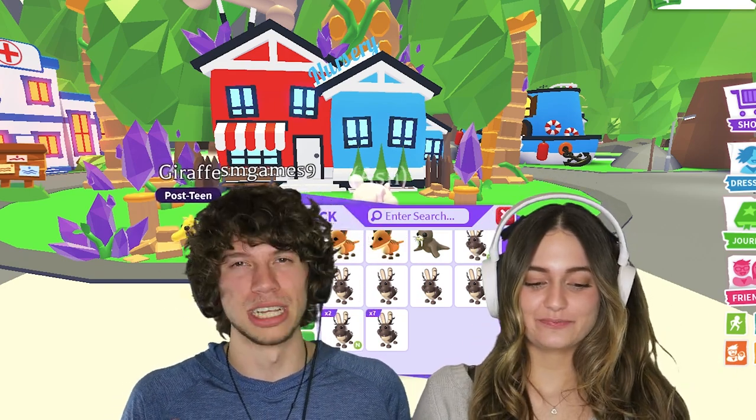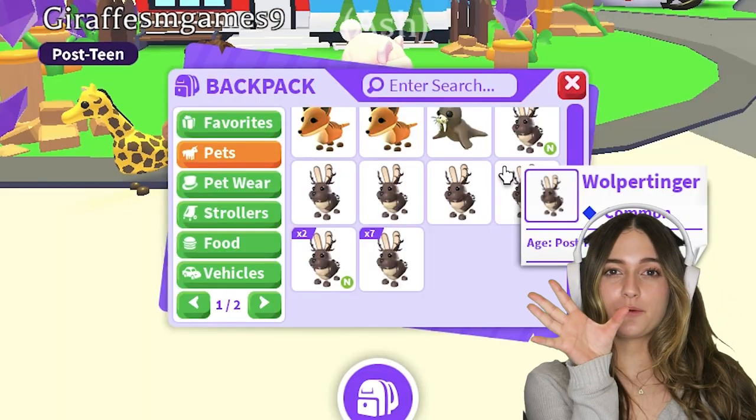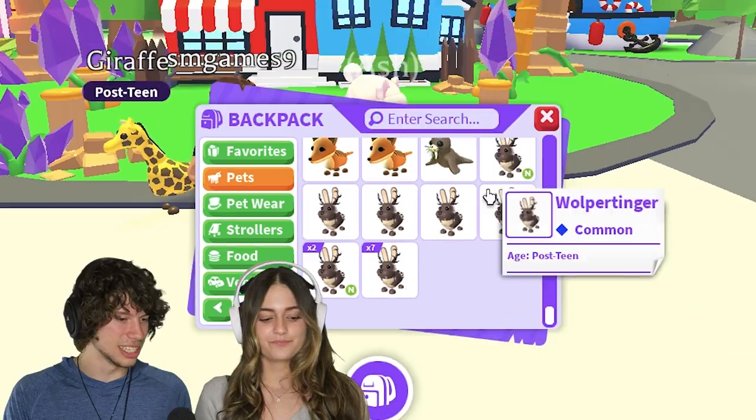The pets are the cool stuff, unless we have a cool item, which I do want to bring up. So we're first going to start with the commons and uncommons. I haven't looked through them in a while, so we're going to look through them all together. Alright Ash, let's see what you got.